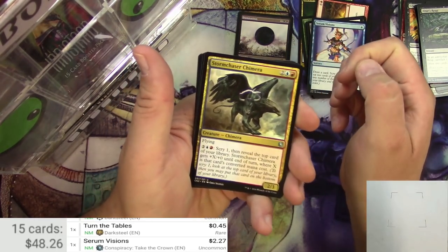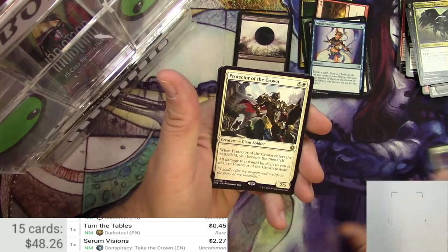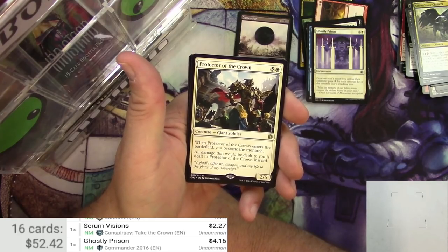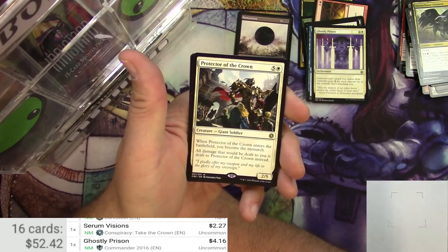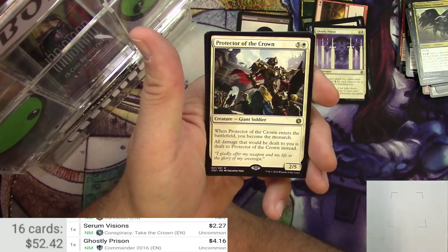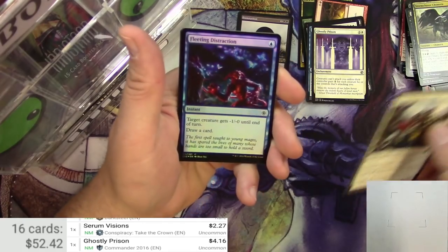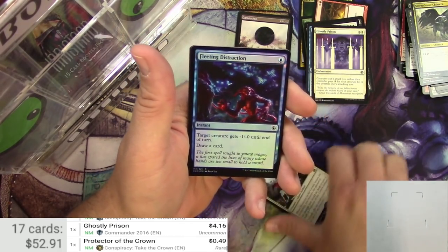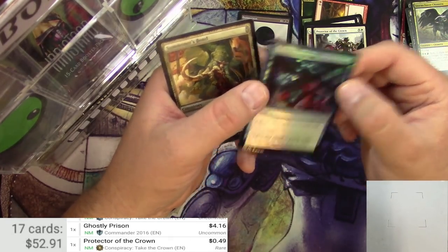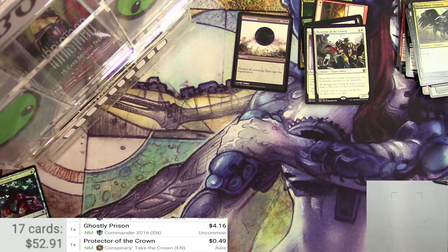Storm Chaser Chimera. Ghostly Prison — another good uncommon. And Protector of the Crown for the rare. Ghostly Prison is 4 bucks. Protector of the Crown is a 2/5 giant soldier for 6. When Protector of the Crown enters the battlefield, you become the monarch, and all damage that would be dealt to you is dealt to Protector of the Crown instead — kind of like a veteran bodyguard. And we got a Foil Fleeting Distraction — for 49 cents, nothing big.